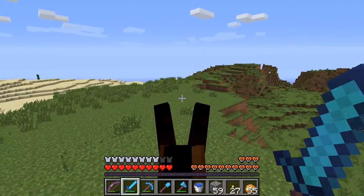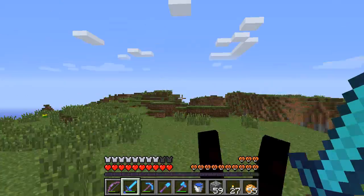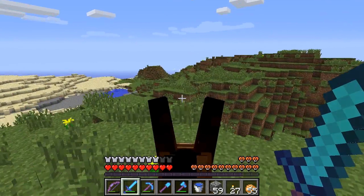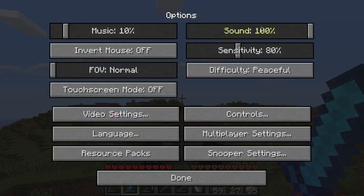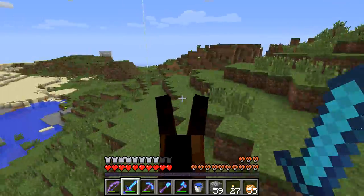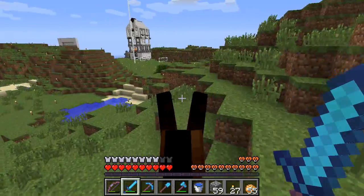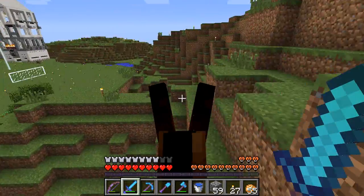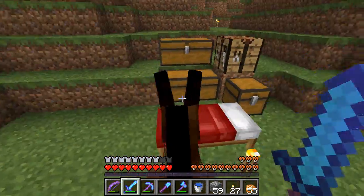One of Eric's friends decided to join the server and just went and built an ugly structure right here - nobody's gonna care. He's no longer whitelisted. That's all you need to know. But yeah, here's spawn.